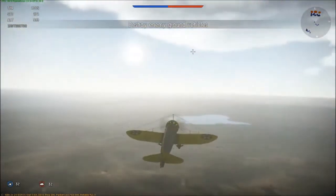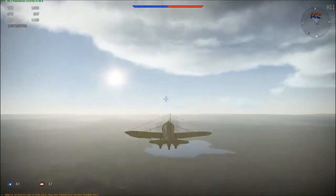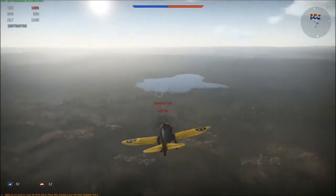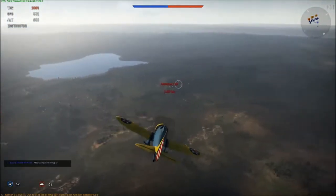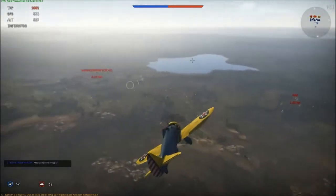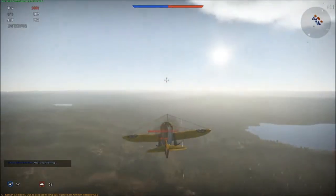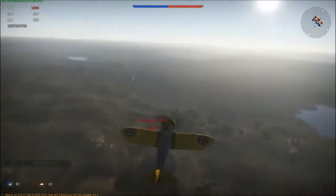We get our plane, we get into the battle. Let's see what we're up against. Almost entirely bots. Those are armored cars and AA guns — we might actually be able to do something against those. If they were tanks, we wouldn't have a chance, but we should be able to do something against armored cars.